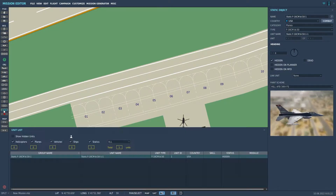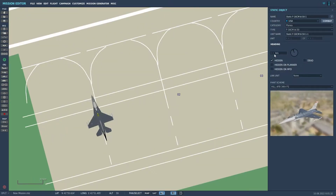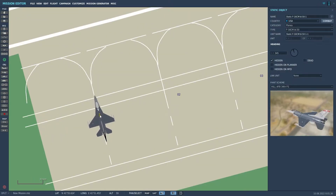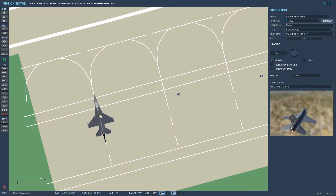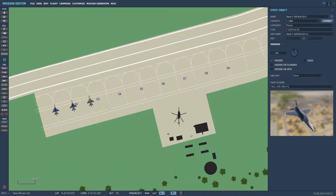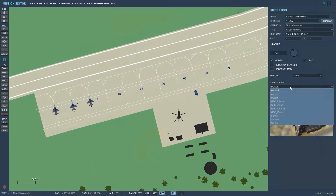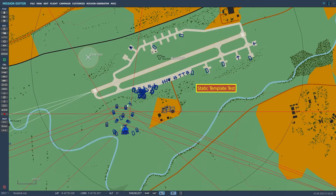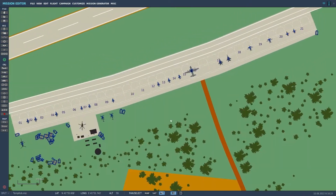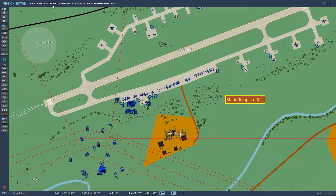I personally mostly use static templates for air bases, carrier groups, or FARPs that I plan on using over and over. Try to think of a static template as a large-scale group template tied to the map you created on. For example, let's decorate Koboletti Air Base and save it as a static template. Here, through the magic of editing, I have already done this. Let's go ahead and save it and give it a good name and description so we will remember what it is in the future.